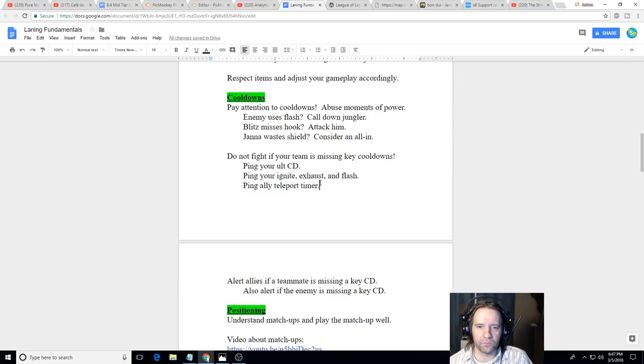If it's your cooldown, ping it. If you're Zyra and you just used your ultimate to pick off their support, and your team is trying to team fight, ping your ultimate cooldown and let them know — 'don't fight, I still have 30 seconds on my ult.' If your AD carry wants to fight and your Ignite has 10 seconds on cooldown, say wait — hold Ctrl and click on your Ignite to let them know. That 10 seconds could be the difference between getting the kill or not.